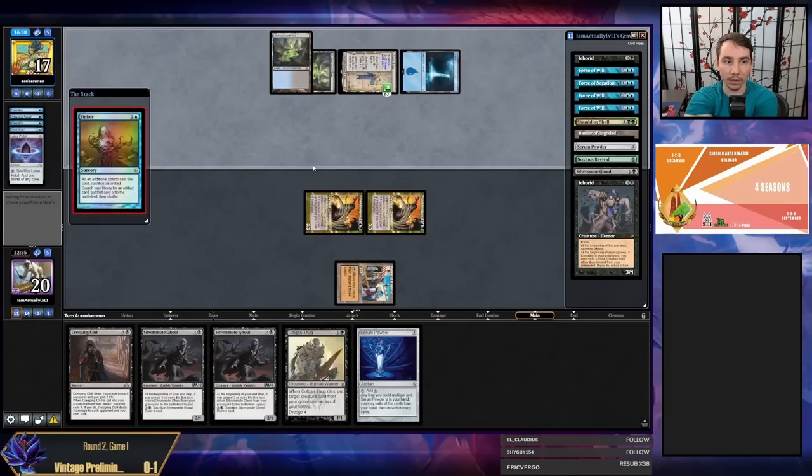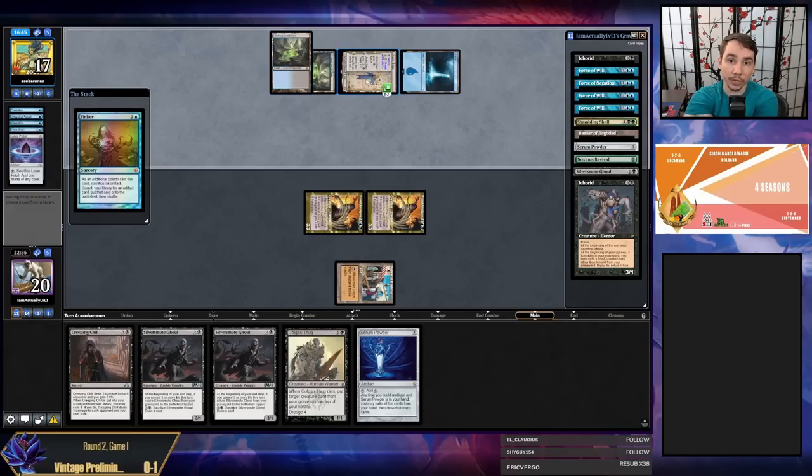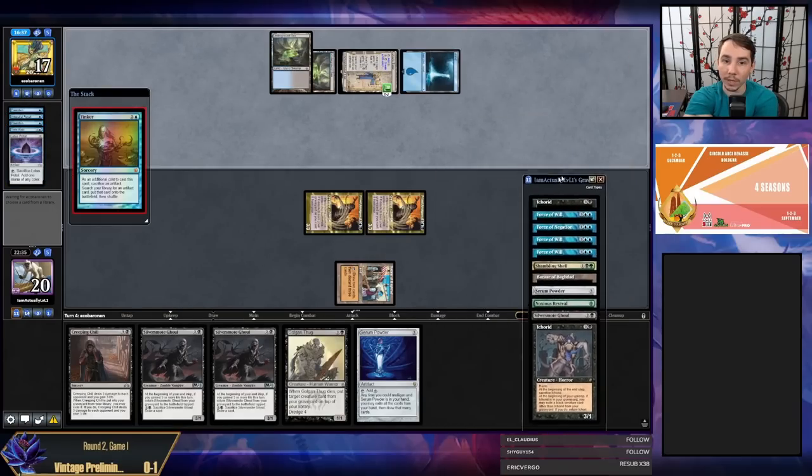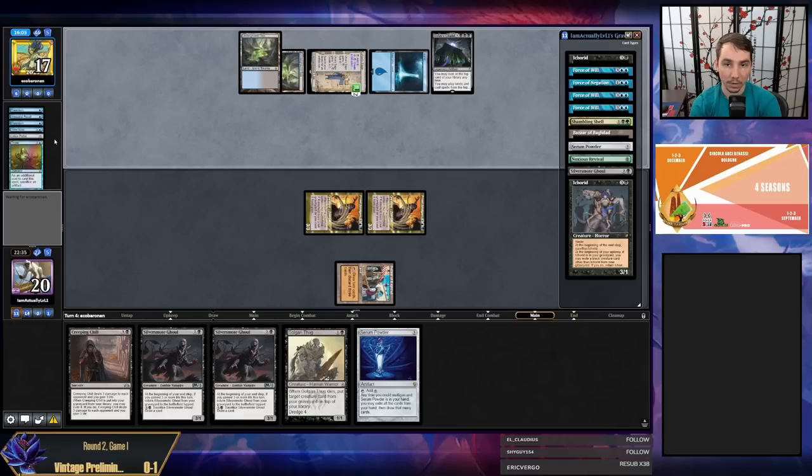They could Tinker for Black Lotus, then Beseech the Mirror, bargain Beseech off the Saga, then Beseech into Yawgmoth's Will with Lotus, Petal, Ancestral, Time Walk. They have Lotus, Lotus, Petal, Ancestral, Time Walk — they could set up for the next turn. They went for a Citadel — notably played an Island, so they could brick. My opponent's at 17, and any damage I do is relevant for turning off the Citadel's functionality. I'd put my odds of winning this game extremely low.